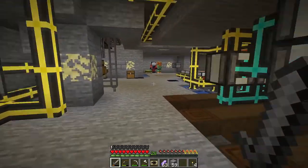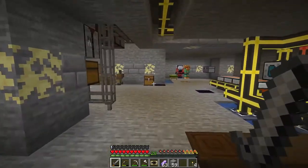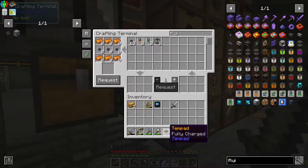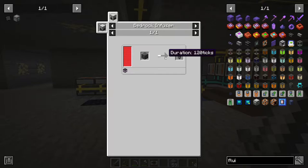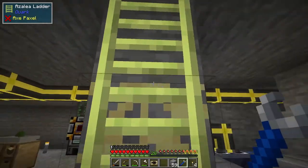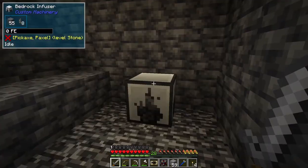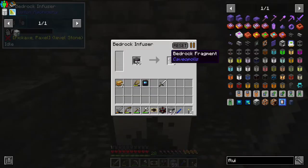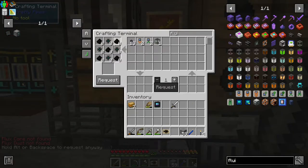Nothing else has spawned apart from the occasional enderman, which will just show up in my base, say hello, and then get wrecked - kind of okay with that. This is the thing I forgot to mention: if you go down to bedrock, I've made a machine down there that generates bedrock fragments. It needs power though. You put the deep slate in and the bedrock fragments come out.